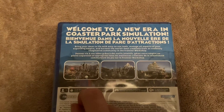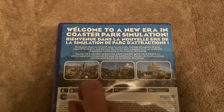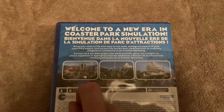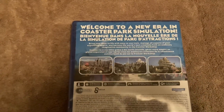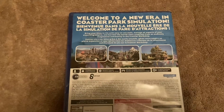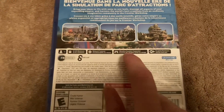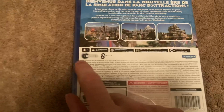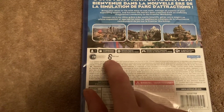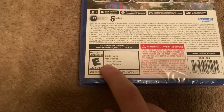On the back it says 'Welcome to a new era' and describes coaster park simulation — bring your ideas to life with easy-to-use tools, manage all aspects of your expanding empire, and harness the world's best creations from an endlessly imaginative community in the Frontier Workshop. There are some screenshots, and it notes one player, 12 gigabytes minimum, network features, vibration function supported, and in-game purchases.